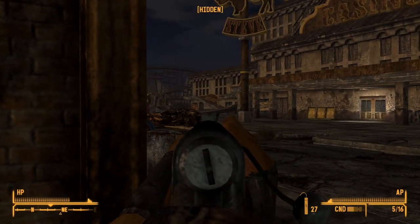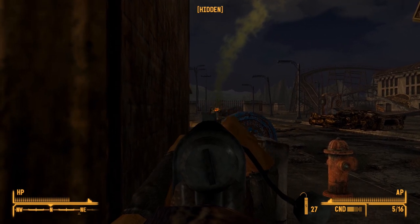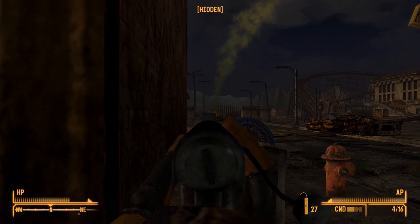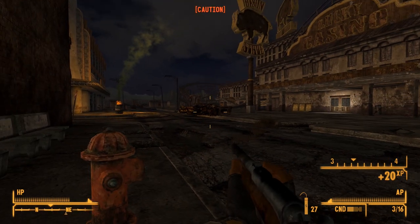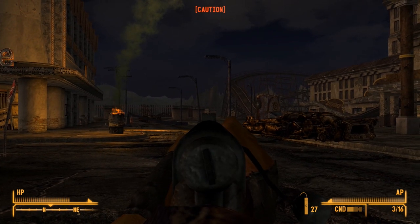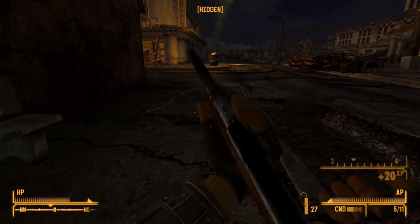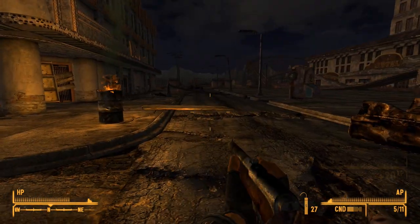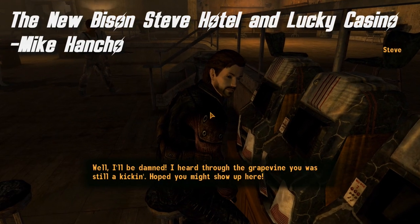When you first encounter Prim, it's in a bit of a crisis. Convicts have taken over the Bison Steve Hotel and have forced the town's residents into hiding. The town has lost its sheriff, and the deputy is essentially useless. Should you restore law and order to Prim, the Bison Steve remains in its state of decay. Leaving the once-massive casino and hotel to simply wither away seems such a shame. Fortunately, Mike Honcho saw fit to preserve the spirit of Prim with his mod The New Bison Steve and Lucky Casino. After bringing the law back to Prim, a quick conversation with Steve, who can be found in the Vicki and Vance, will set the ball rolling to bring the Bison Steve up to its full potential.